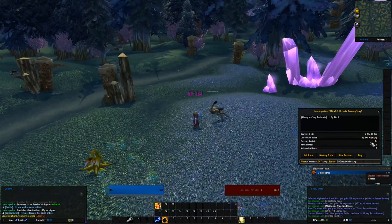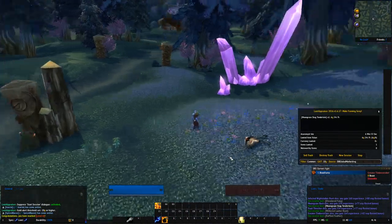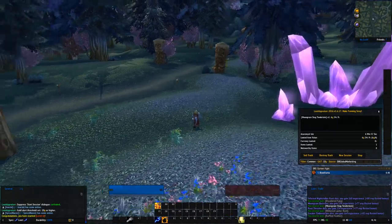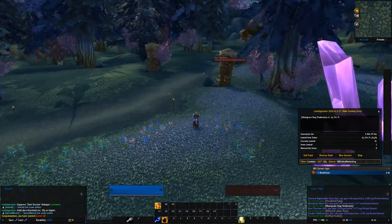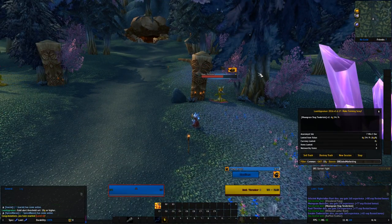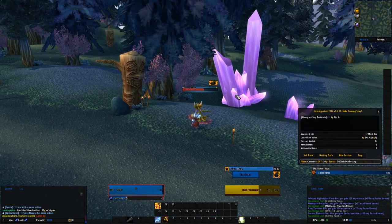Our first noteworthy item as well — if you look, that Moon Grey Stack Tenderloin is 6 gold. I have a feeling that just from these little bits of meat and things, while we're leveling we should be able to keep ourselves in a nice full set of greens at all times.